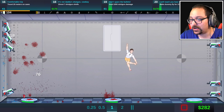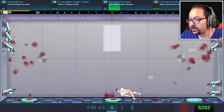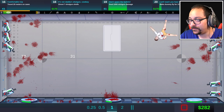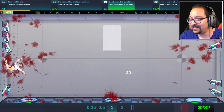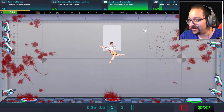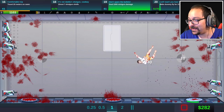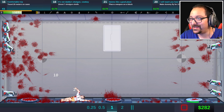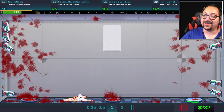Jump over there, get shot, jump over there, get shot. That works out, kind of. At least get 1000 hits on the miniguns. Oh no, that ran out. Oh, you can make it, you can make it. Don't die! Yes, we got 1000 minigun damage. That was so lucky.